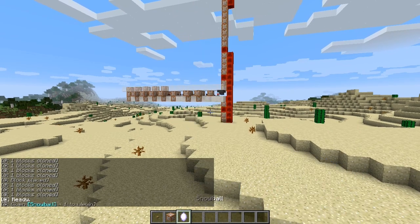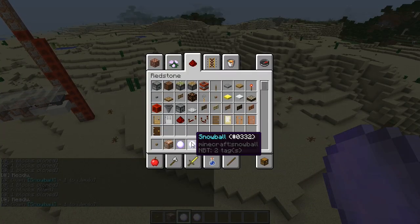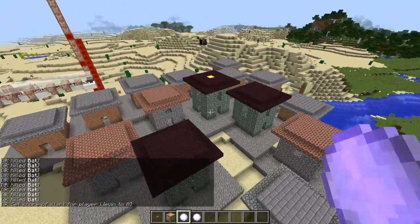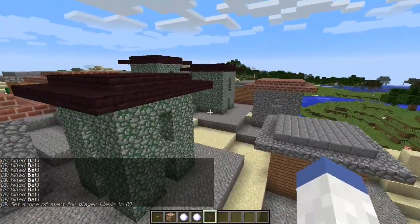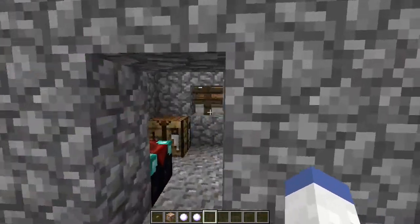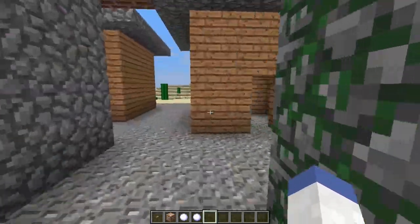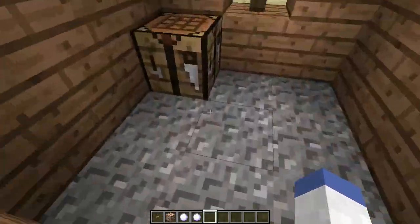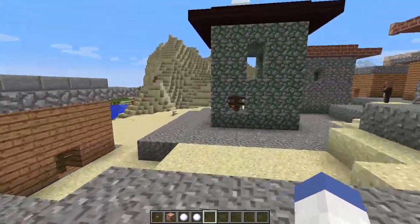When it's done, it gives us some snowballs, and we throw the snowball on the ground to place a location. Just by chucking that snowball on the ground, it literally just made us a village! The buildings aren't the best in the world, but you just made a village in one shot. They all have different textures — variations of each other — which is pretty awesome.